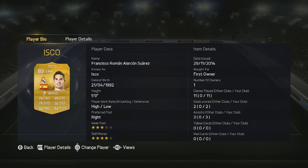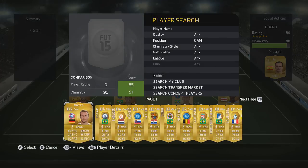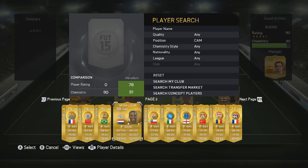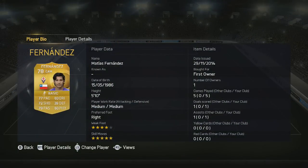Next up in the team we do have a player from the Serie A and that is going to be Fernandes from Fiorentina, getting that strong link into Valero. Really good in this position because he is essentially like a winger, and with the 5-star skills he's going to be fantastic — nice pace, nice dribbling and does a fantastic job.